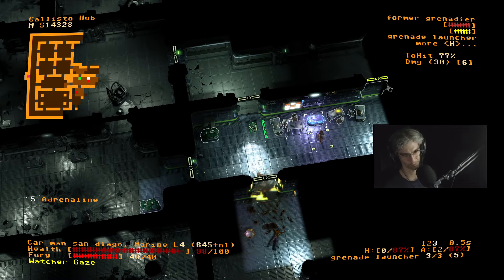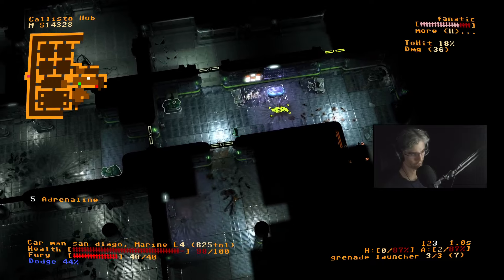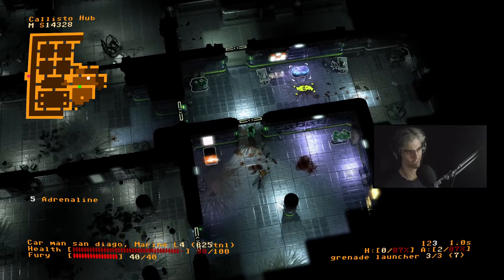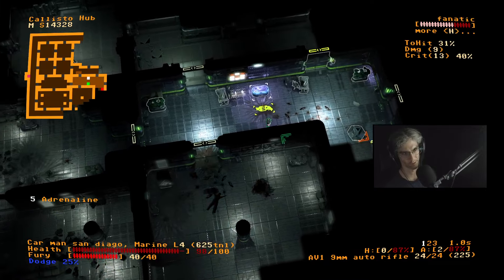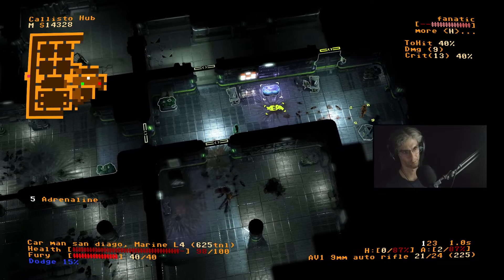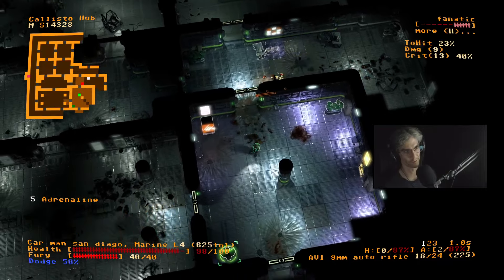I'm gonna swap to the grenade launcher. Hit that guy who's also got a grenade launcher — I like your grenade launcher, I take your grenade launcher and I raise you my grenade launcher. Just slowly set yourself on fire, you psycho — there you go.